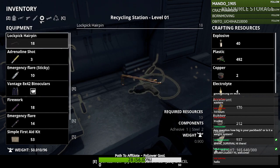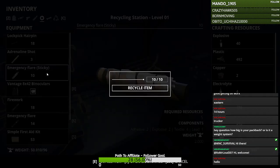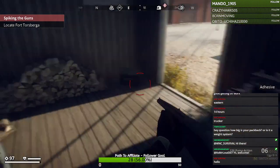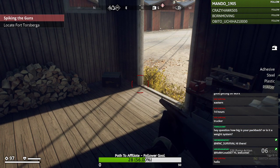On some items — mostly ammo and equipment — you'll need a minimum amount of that particular resource to break it down, and when you do it will consume that many. You can do many at once: this requires five, so I can recycle ten at once or five at once, but not just one or seven — it's in increments of five.